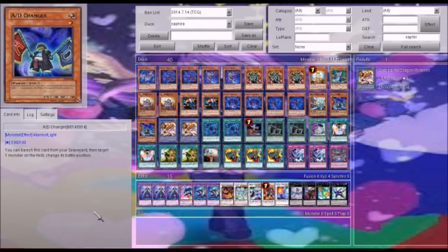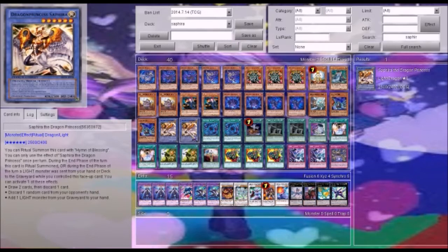A.D. Changel — these are the guys you want to fusion with to make Nephilim. Dragon Princess's effect is during the end phase: if a light monster is sent from your hand or deck to the Graveyard, you can draw two cards and discard one, discard one random card from your opponent's hand, or add one light monster from your Graveyard to your hand. So what you do with Honest is drop Honest and then add Honest back. That is really nice to have.